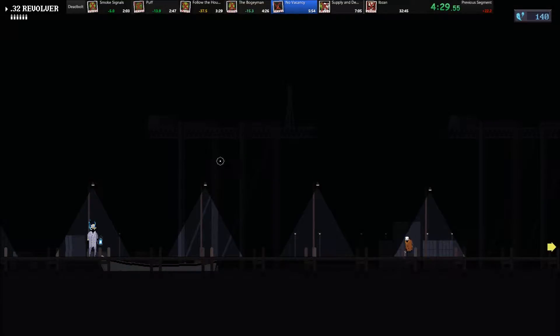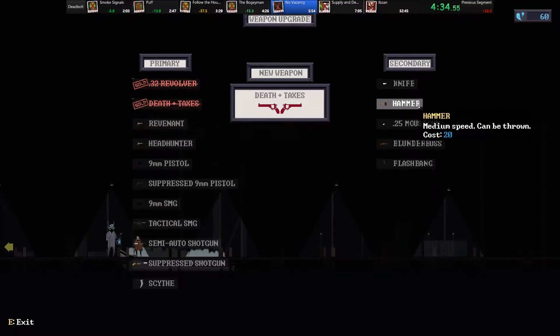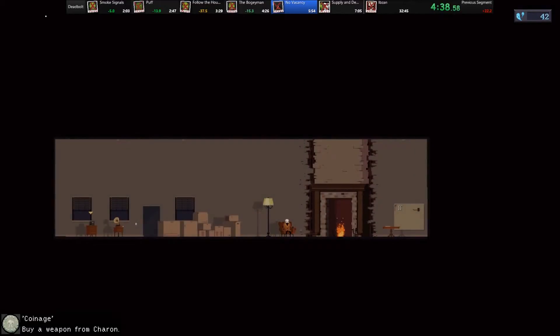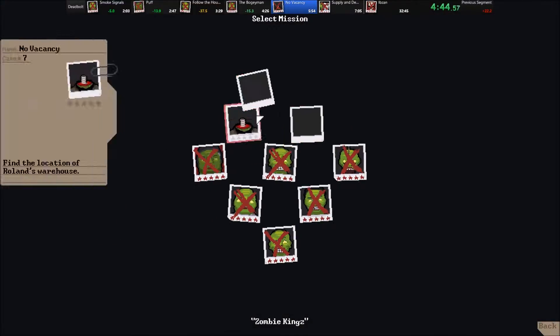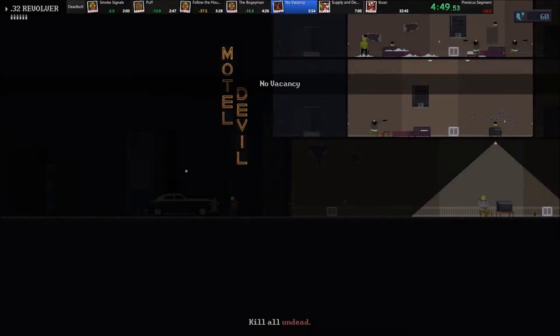Even more interesting is that now we get to do our one shopping trip for the game. You might have noticed the soul counter in the top right, which is the currency for this game. You get it by completing missions or getting achievements, but I don't actually need that many of them because I only bought those two things for the entire rest of the run. The two things I buy are Death and Taxes, which is a pair of revolvers, and a hammer. I've already talked about the hammer, but I'll talk a little bit about Death and Taxes.